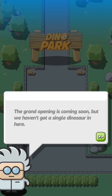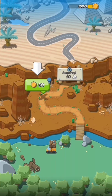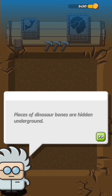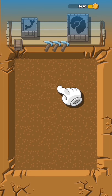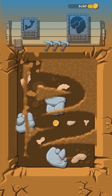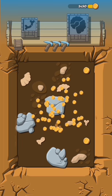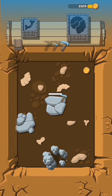The grand opening is coming soon but there's not a single dinosaur yet. We need to organize the exhibition and find the remains of these magnificent creatures. You use coins to go on each exhibition — pieces of dinosaur bones are hidden underground. You swipe and the dust goes away, then tap the big rocks to collect coins.